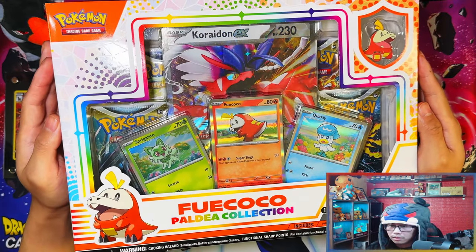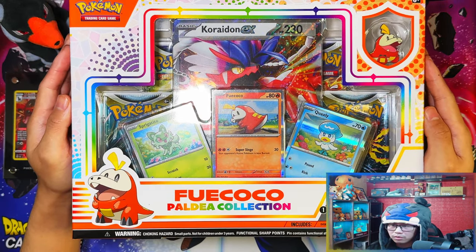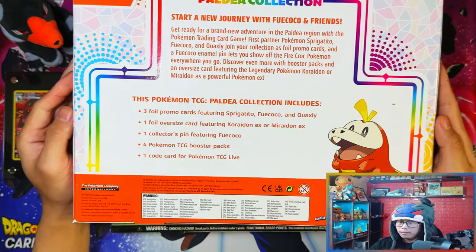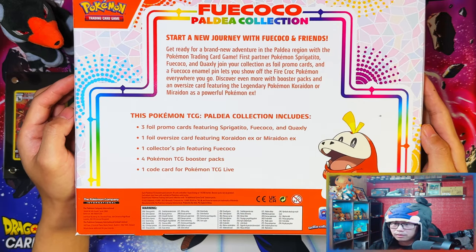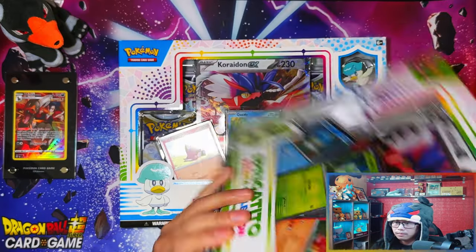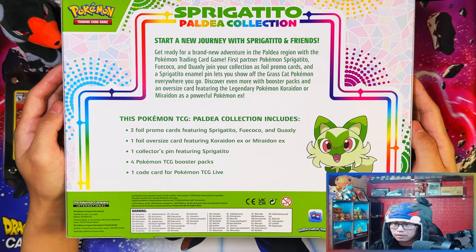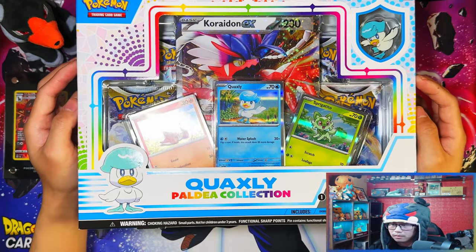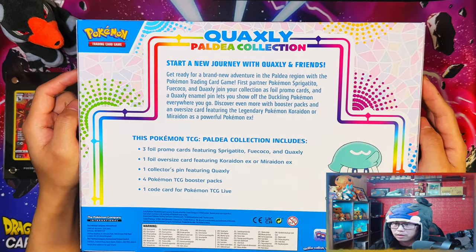Here is the Fuecoco Paldea collection box with Koraidon EX. All of the collection boxes I got come with Koraidon EX in jumbo form. And start a new journey with Fuecoco and friends. Here is the Sprigatito - it says the same: start a new journey with Sprigatito and friends. And here is the Quaxly, same again: start a new journey with Quaxly and friends.